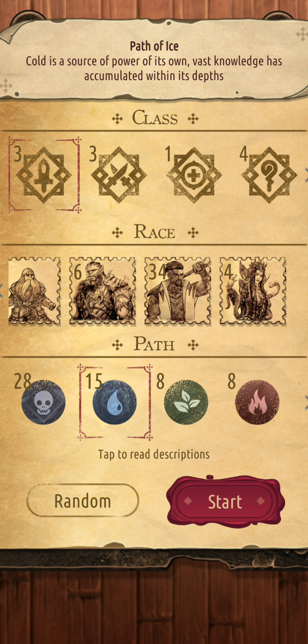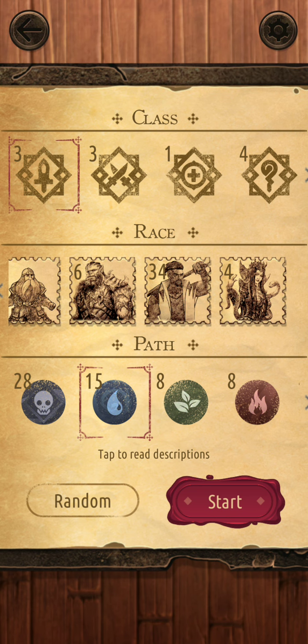My second favorite is the path of Ice: 'Cold is a source of power on its own; vast knowledge has accumulated within its depths.' This is a more supportive, control-oriented path. It has a decent offense, with early spells that help push the AI back. Some spells affect action points, reducing how much the AI can attack or guard, forcing it to discard cards to recover those action points. It also has a lot of control features I personally enjoy, particularly the counter cards — you play a counter card and it stays until they play a card, instantly nullifying whatever they were going to do.